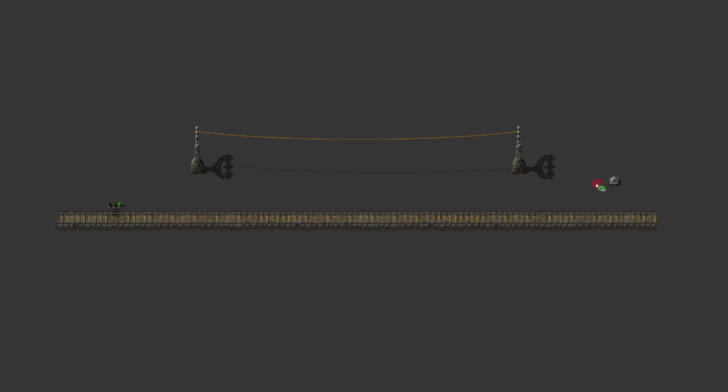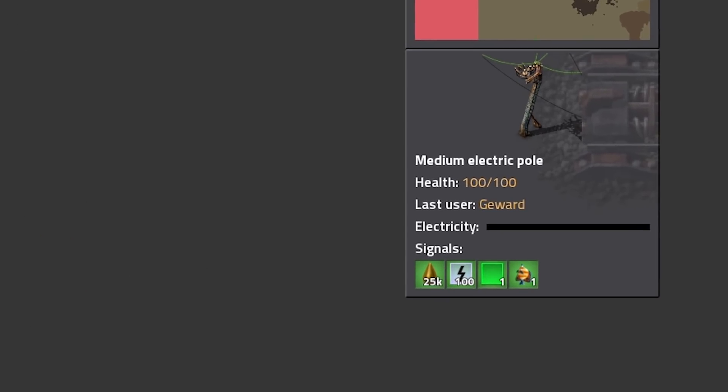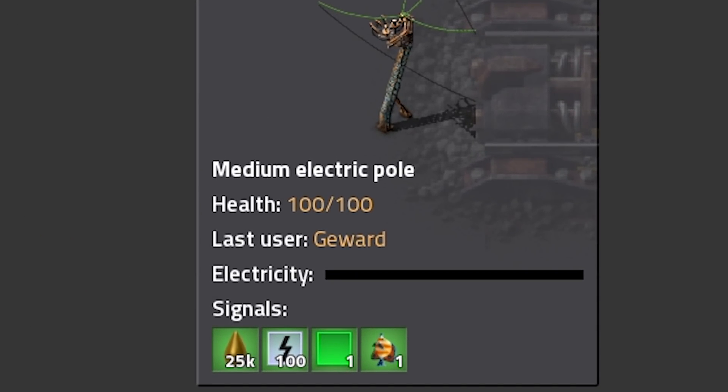If you want a larger circuit network or need to carry a signal over longer distances, you can connect the wire to a power pole, which lets you create longer-reaching signals. When you hover over such a power pole with your mouse, you can also read the contents of the circuit network. A few machines exist specifically to manipulate values of a circuit network.